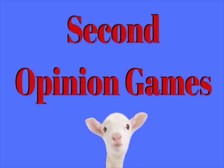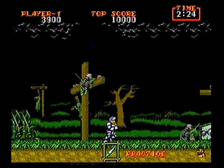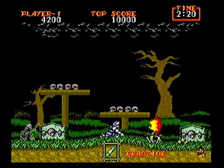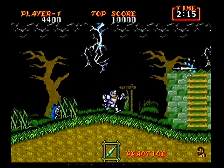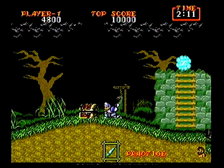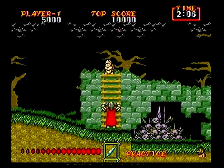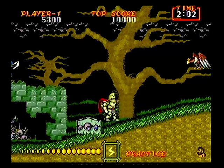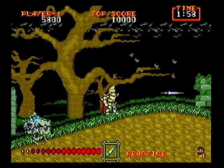First up we have Ghouls and Ghosts. This was originally an arcade machine which got quickly ported over to the Sega Genesis. And they left nothing behind when they ported this over, because it sounds amazing and the graphics are extremely beautiful. Arthur this time around has a few tricks up his sleeve, like a golden suit of armor which he can charge for a devastating power attack. Of course you have to find it by jumping around random spots in the map in order to activate the treasure chests.